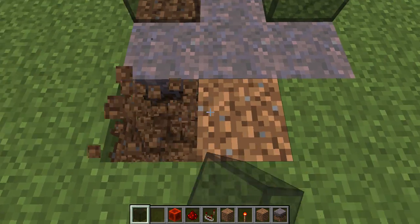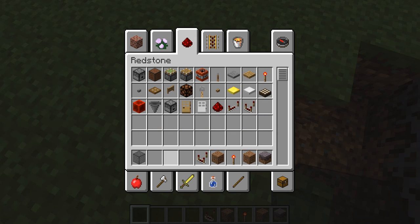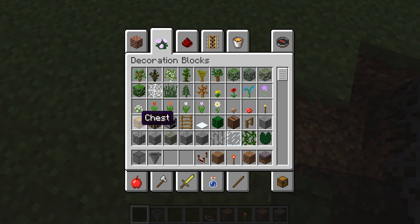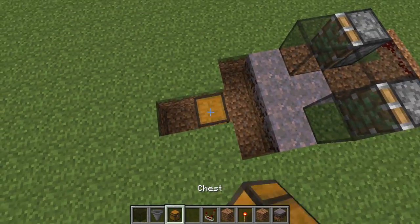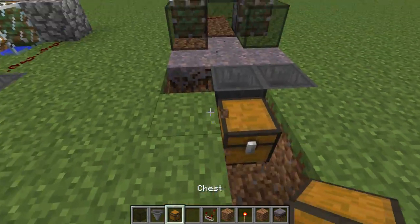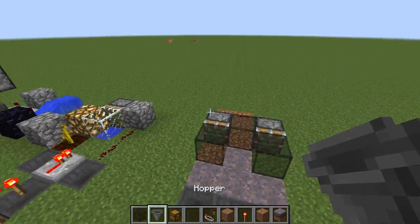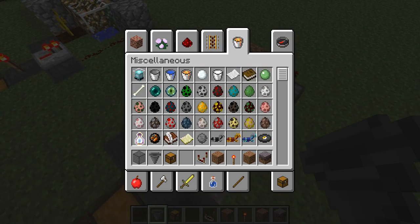Now what you want to do is come right here, break this, go right here, break that, go ahead and get out hoppers, and then get out the chest. For this design, you actually don't have to make it extremely big because mushrooms don't grow that fast. You don't have to worry about this design being big unless you're leaving it for like ever, you're on a server, something like that. So it should look something like this.